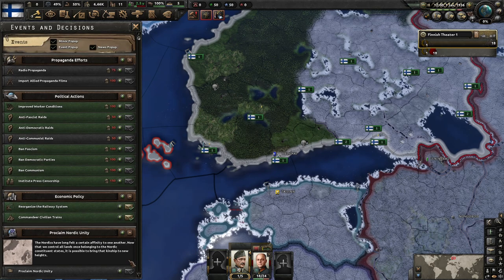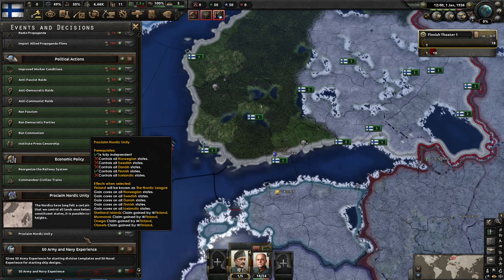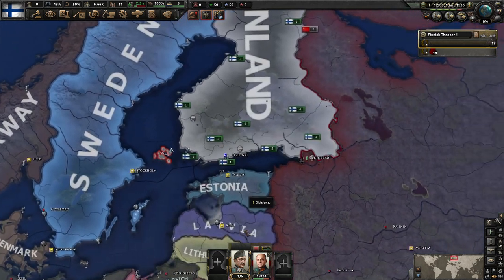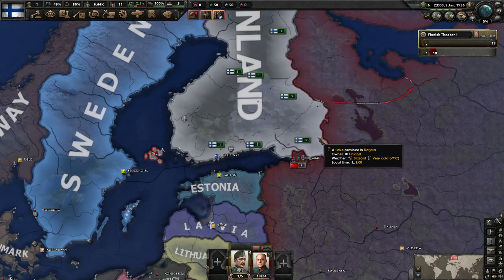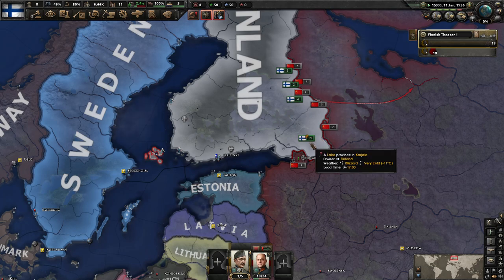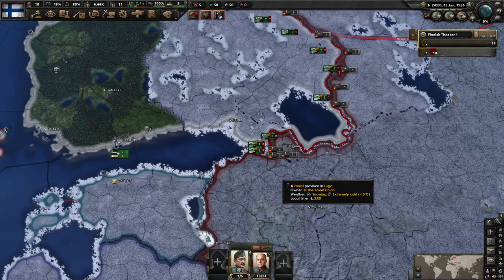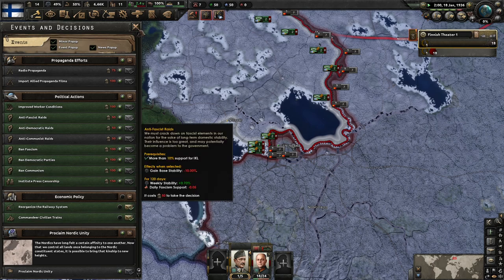Let's go for the Armenian Experience focus and get that going. Then Proclaim Nordic Unity — that requires controlling all Norwegian, Swedish, Danish, and Icelandic states. So this is basically going to reform our own Scandinavian nation, which sounds fine. Let's draw an invasion plan out. It's been a long time since we played vanilla — the last time was when the previous DLC came out. We're not playing on Historical Focuses; I usually never play them.